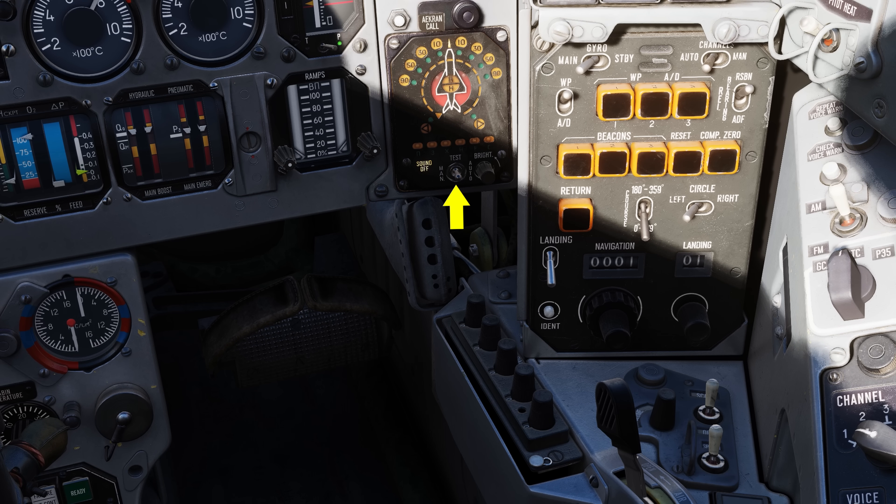The bottom right portion of the SPO-15 panel is the brightness knob, then the manual and automatic test switch in the center, and the audio warning disable light that is lit when the SPO-15 volume knob is set to zero. We discussed automatic and manual tests in the Fulcrum startup, taxi, and takeoff video.